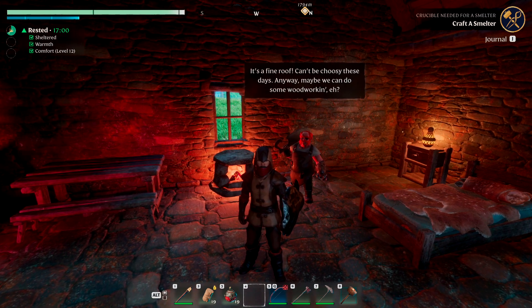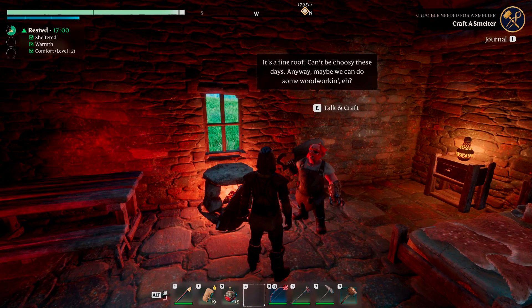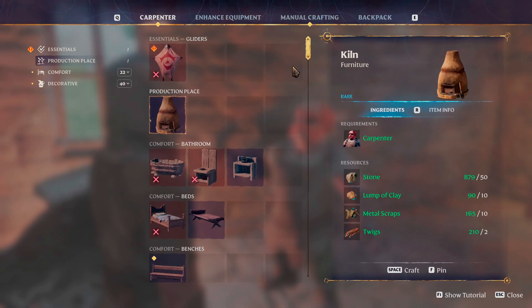But once you have him, you have to obviously build a house, put him down, and the kiln will be one of the very first crafting benches, one of the very first recipes, that you can unlock with him. So here he is. Here is the kiln, which is obviously under here with the production place.